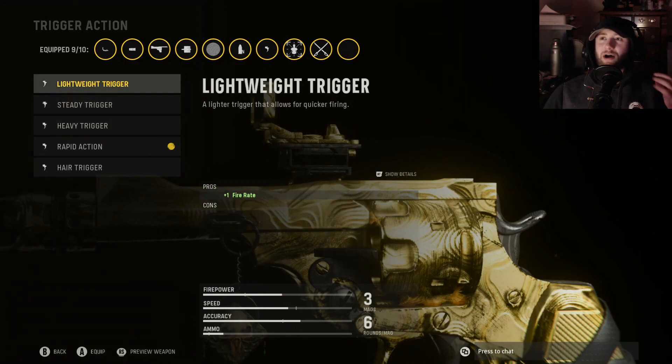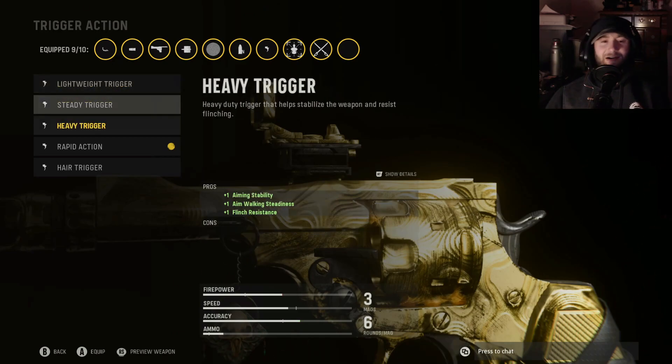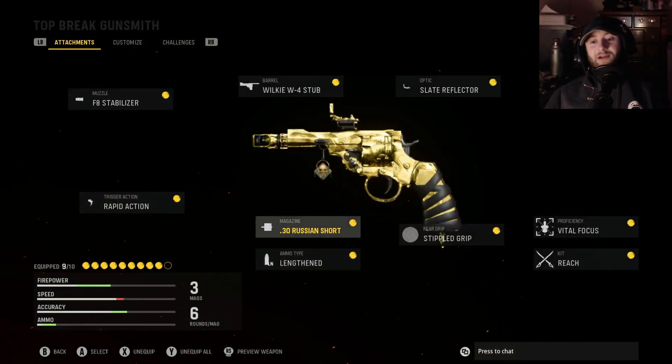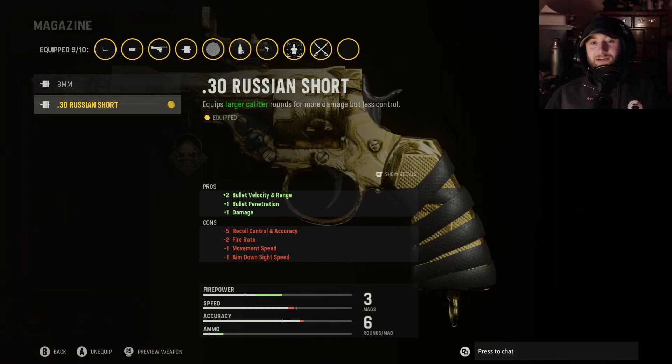For the trigger, go with the Rapid Action Trigger. Once you unlock the Lightweight Trigger, that makes a world of difference when you first start using this handgun, because the actual trigger action is extremely heavy, giving you a very slow rate of fire. The Rapid Action is just that much better.